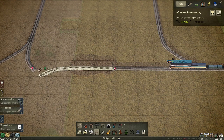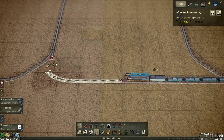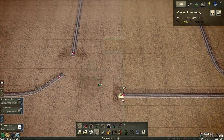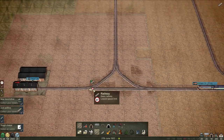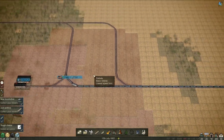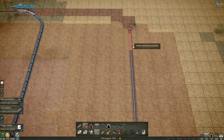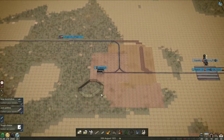A long train, very very very long train. Now we can connect that up to that I think. Come on... why must you be so difficult? Thank you. There we go. Now it should go where it needs to go and then I can get rid of the original track. We don't need it that way. There we go - that's our very long, very very long iron ore train.